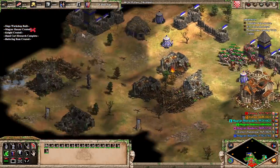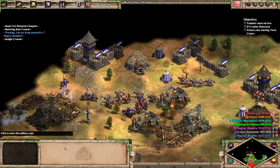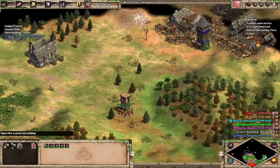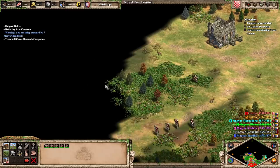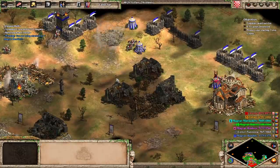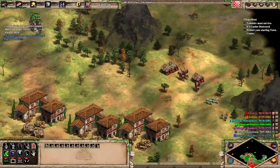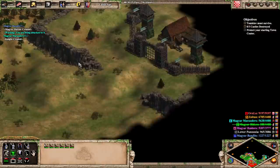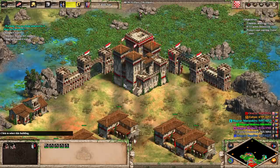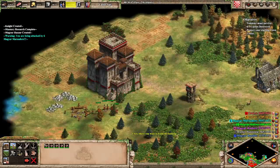They only have plus one, plus one on their archers — I think they have plus two, plus two for their cavalry though. I didn't hotkey my castle, that's why it was so hard to select it. Taking out Cyan — forgot about that. But Drill's going to be quite helpful in this. Here's a bunch of stone; let's actually just build a castle over here to help secure it.